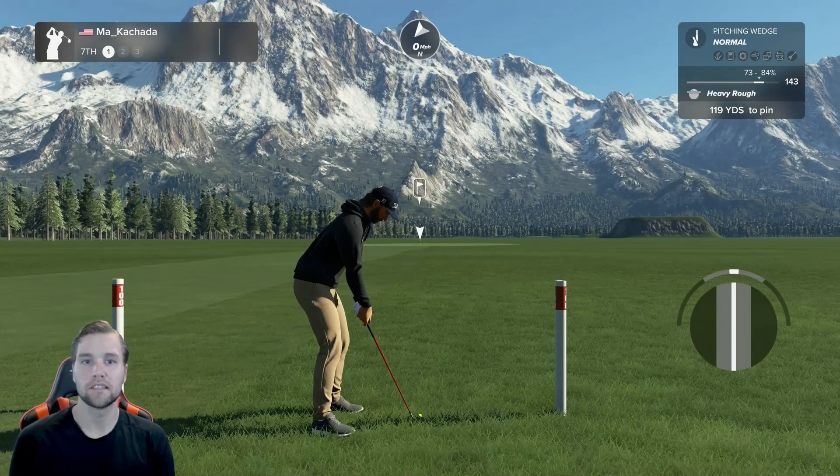Now I'm in the heavy rough with the 72 overall pitching wedge and there's a big difference — 73 to 84 percent. This means a club that's 143 yards is only going to travel somewhere around 107 to 115 yards. You're going to receive a massive penalty, and the only way to adjust is to club up. So 90 to 94 percent in the light rough with the 72 lie range isn't too bad, but in the heavy rough you see a massive difference.